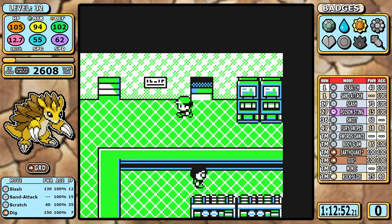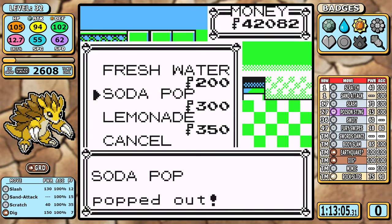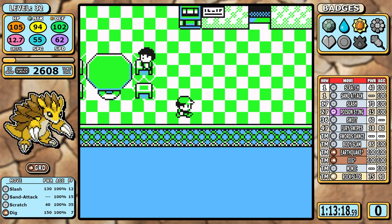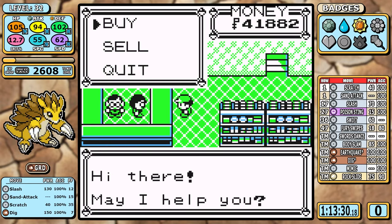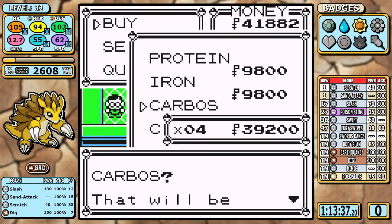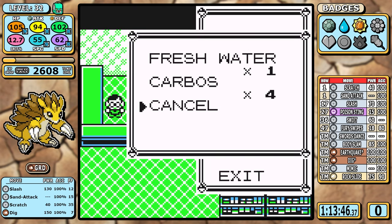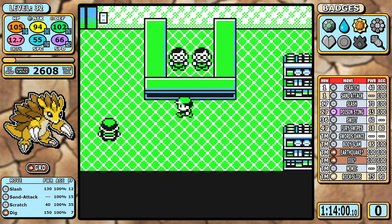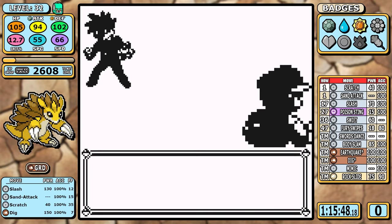In Celadon I keep it simple and don't need extra TMs for money. On the top floor Rock Slide is a nice pickup but, just like Body Slam, it's not time to learn it yet. I had just enough money to buy four Carbos, and I need every drop of speed I can get. Combined with the three free accessible Carbos in the overworld, this will be crucial for one specific gym and help out elsewhere. After that I pick up Fly and it's on to Pokémon Tower.